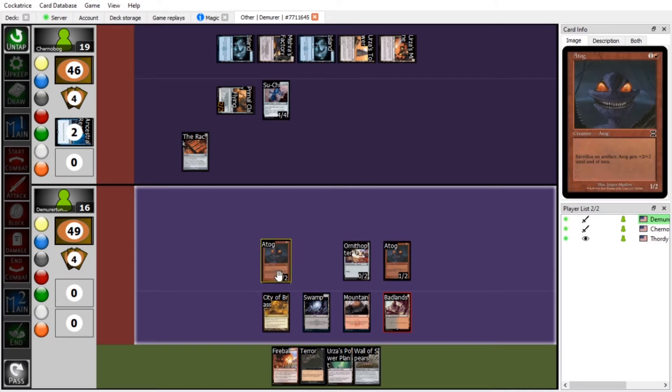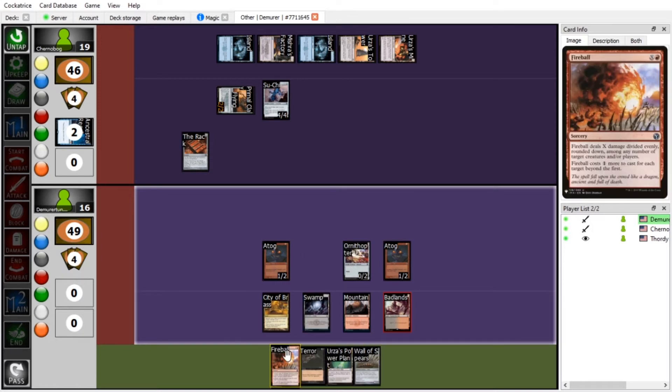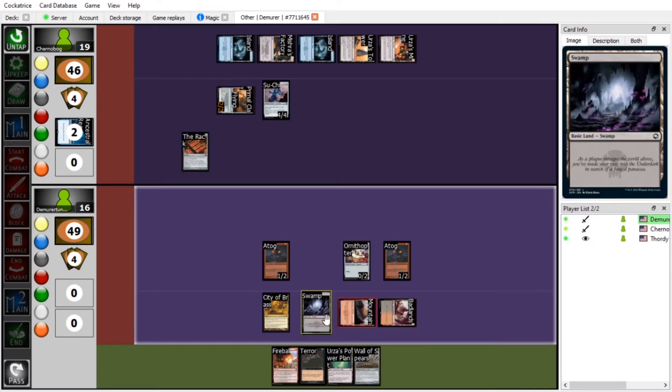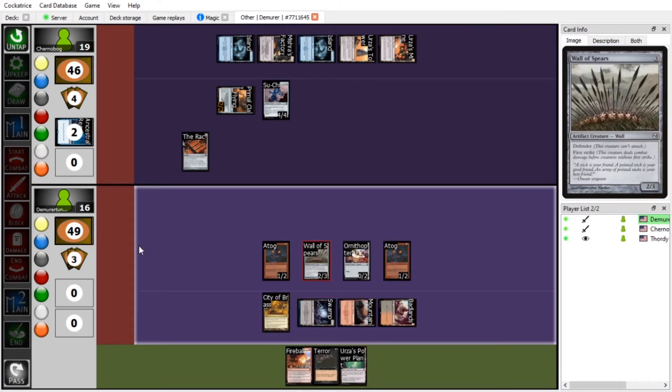If it isn't the consequences to my actions. I'll tap three for a Wall of Spears — it's a 2/3 with first strike. Sick.